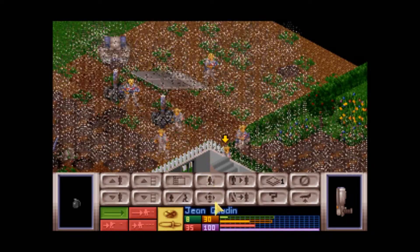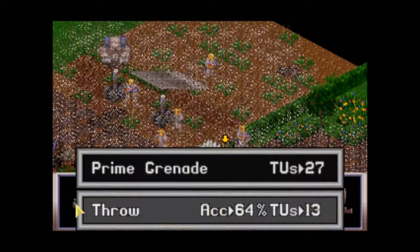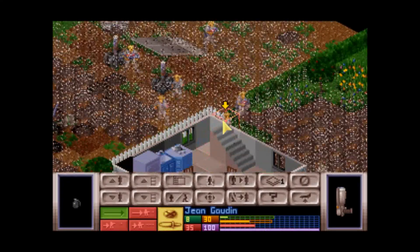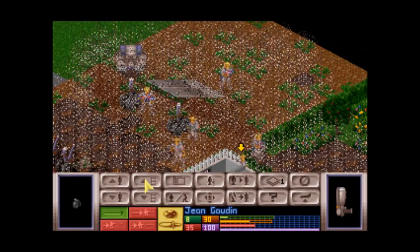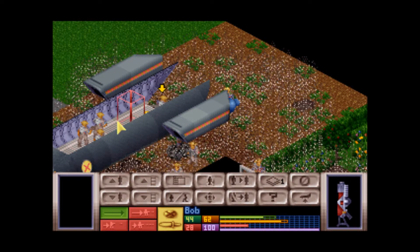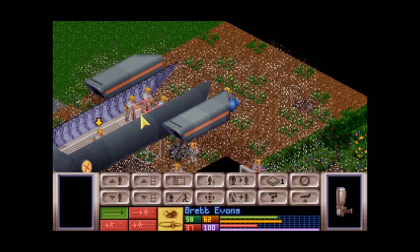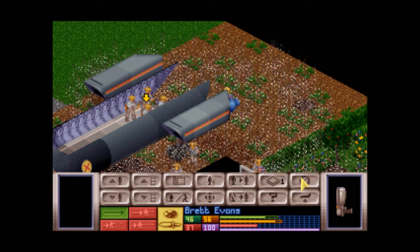A trick people do with throw-away guys is to prime a grenade and run around with it — just run him forward as fast as you can. Because if you get shot, he'll drop the grenade and it'll blow up. Maybe prime it to one or two and help catch aliens moving forward after killing him. Or run him into a building.